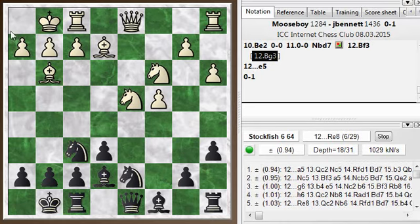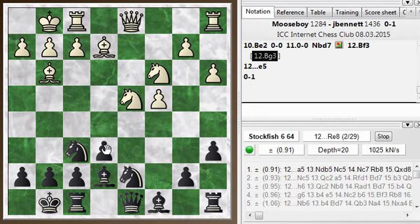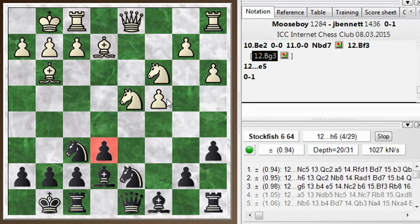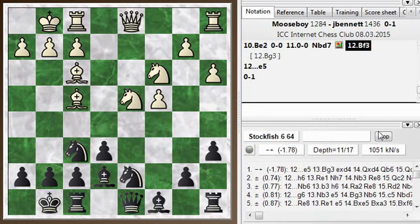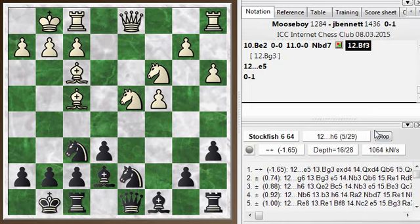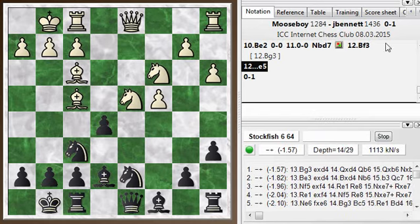He has one more pawn on the queenside and I have one more pawn in the center, so I should always be thinking about this e5 idea. After he played bishop f3, I was thinking for quite a while here, although the chess engine spots it immediately — you just have to play e5 here. And my opponent resigned at this point — he's losing a piece for pretty much nothing.